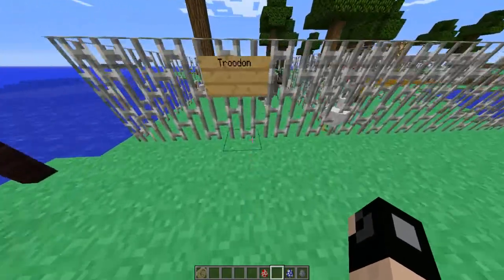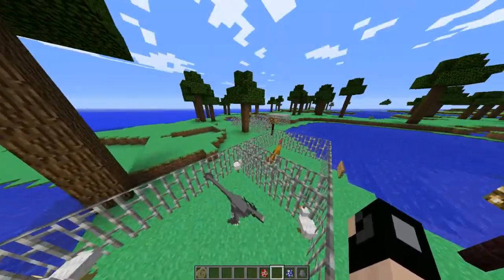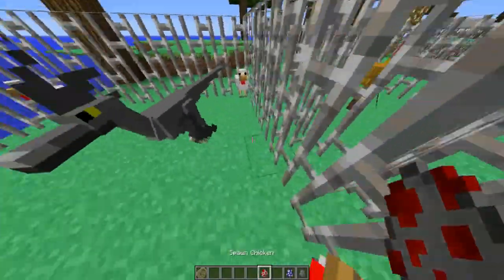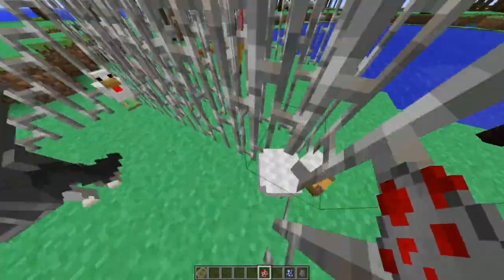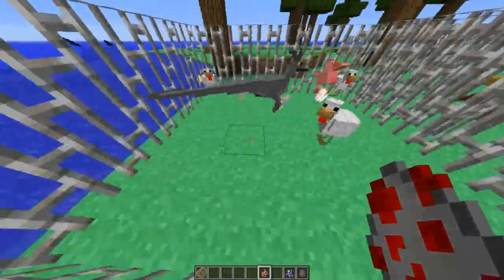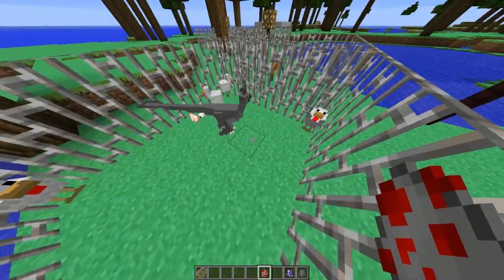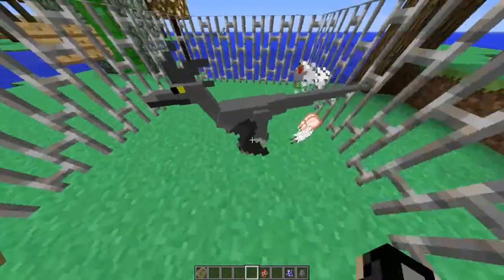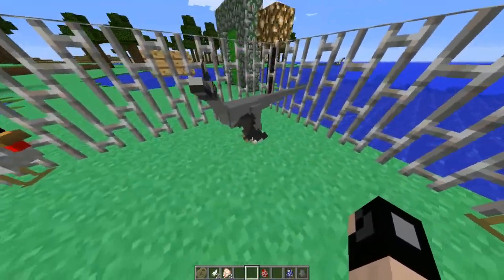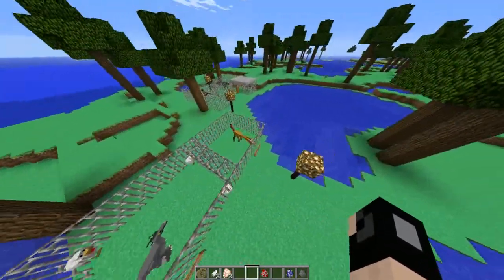The first dinosaur we're going to be looking at is the Troodon. It's one of three, maybe four, kind of small bird-like, chicken-like sort of things, and they attack chickens. These ones are all stuck in this corner so they can't kill the chicken, but yeah, it's pretty cool. Look how accurate this is — the model looks awesome, with all the wings and how the legs and everything. It looks really awesome. I really enjoy how these dinosaurs look.